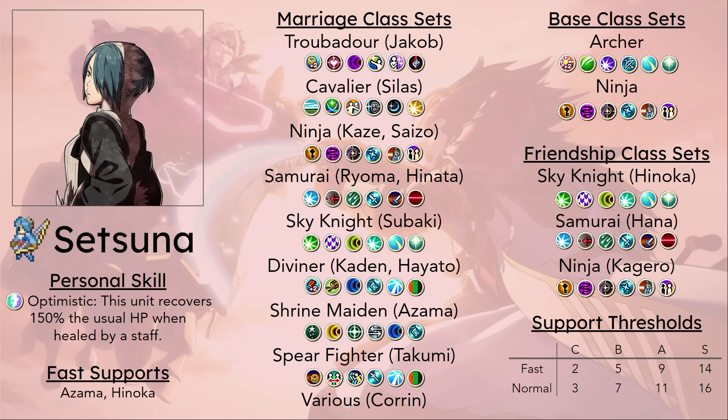She doesn't really benefit from the other skills — Tomefaire she probably isn't going to be using tomes, and Counter Magic is okay. She is going to be taking big damage from tomes, so she is one of the better users of it and will probably be able to score a few kills with it. But I feel like that may end up being more detrimental.